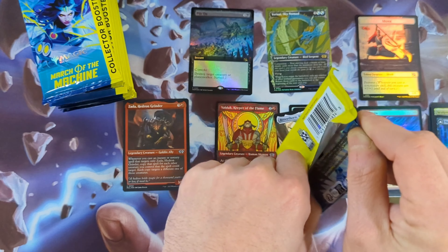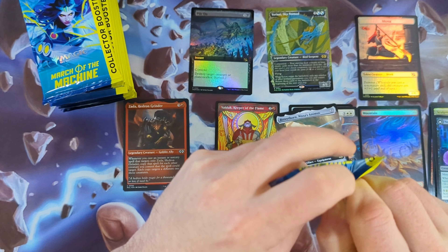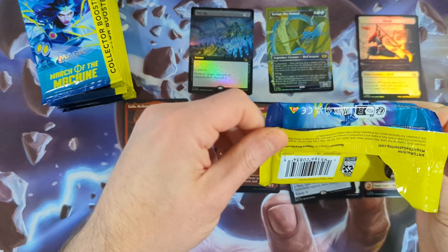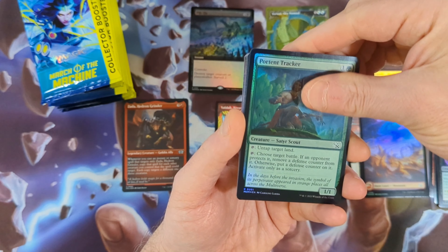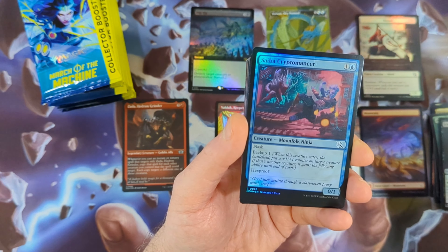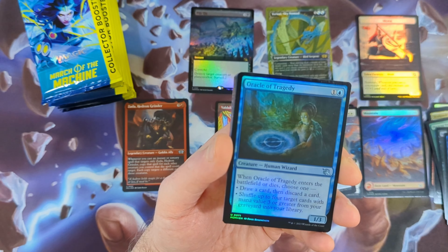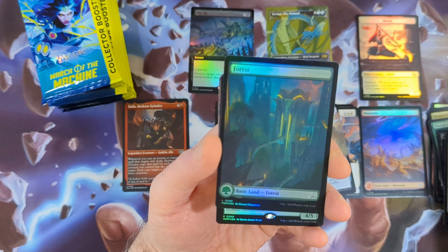We'll definitely be tracking all the mythics. The prices you'll see on screen use as close to video release day market prices as possible, so you're in the know. Pack 2 has a Port Tent Tracker followed by an Icor Drinker, a Sabia Cryptomancer with a Coming In Hot, then an Order of the Mirror, an Oracle of Tragedy, Norn's Inquisitor, followed by a full art Forest.